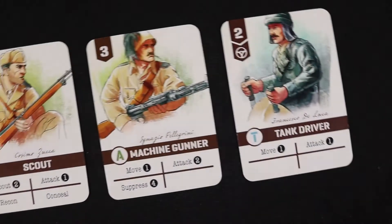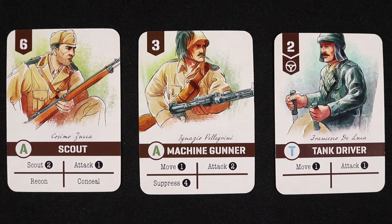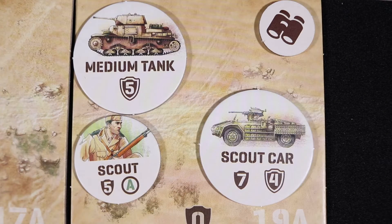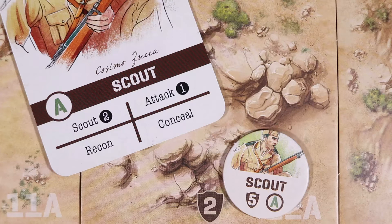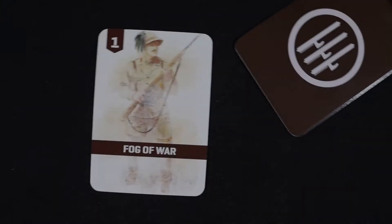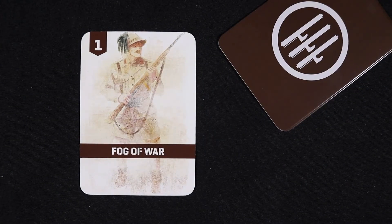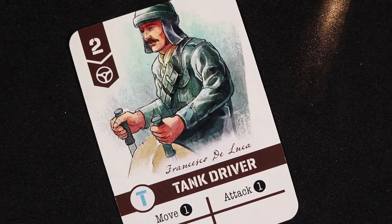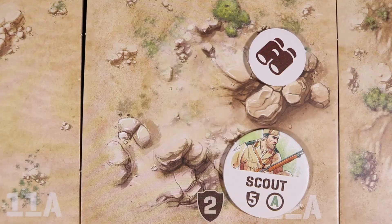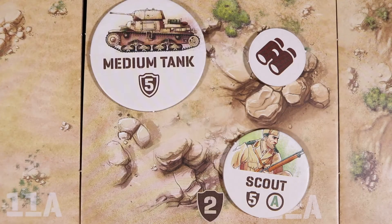The Scout, Machine Gunner, and Tank Driver remain in his hand. The Scout is removed from the Scout car in tile 19A. The Scout card is played, which moves the Scout to 12A and places a control marker there. A single Fog of War card is now moved from his supply to the discard pile. With the tile scouted, the Italian player plays his Tank Driver card and uses the drive action, moving the medium tank to tile 12A.